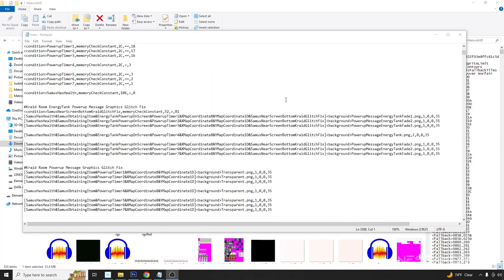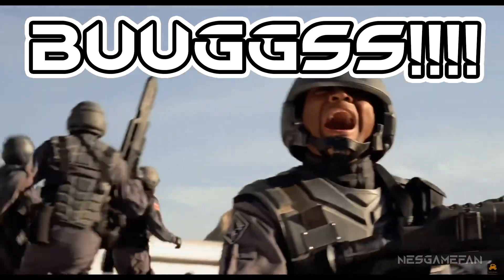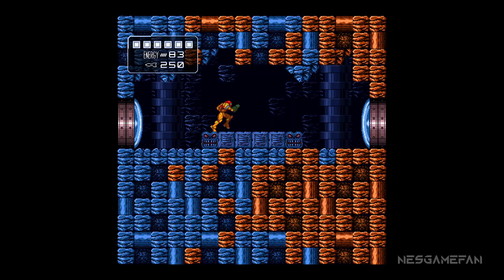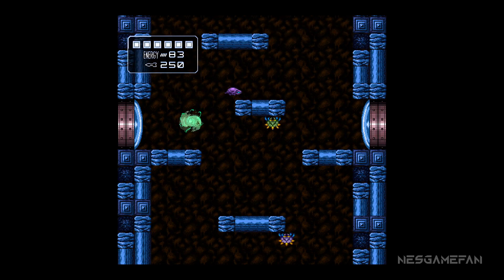Update number four. A bunch of bug fixes were implemented. One of the more major bugs that has been fixed is the strange palette bug that would happen if you destroyed a block here and crossed into the room before the vanilla game had a chance to update the palette.